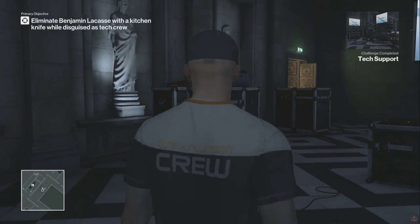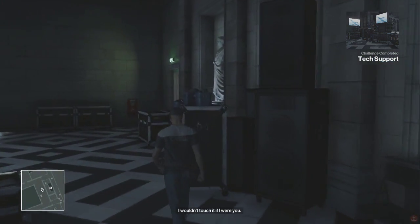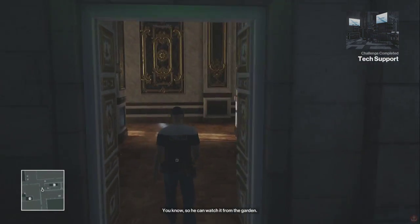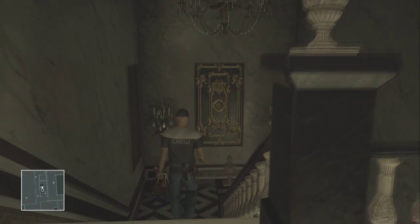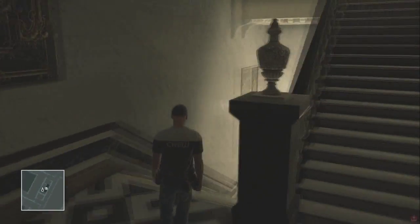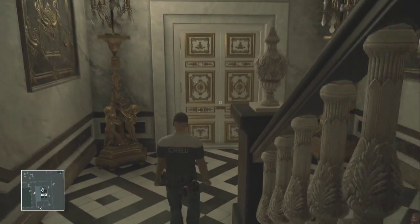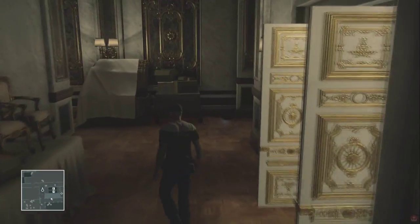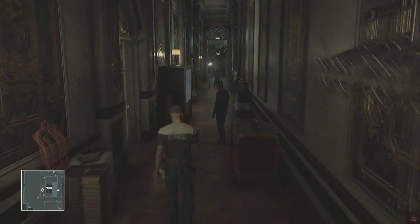Okay ladies and gentlemen, I'm your host WhiteWolfNLD, back again and we're going to start this escalation mission. As you can see I already started off in the right disguise that is required to complete this mission. First thing you're going to want to do is head down the stairs, to your right and immediately to your right again. This is not really too difficult, it just requires some good timing. If you have any experience in the game you will know what to do, and if you are new, try to do it exactly within the same time period and angle as I'm doing it here, and you should do fine.